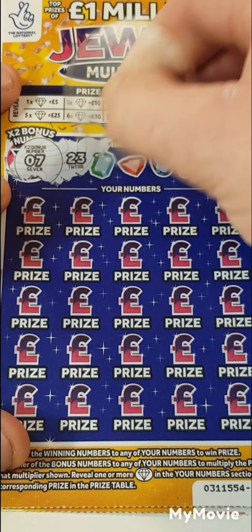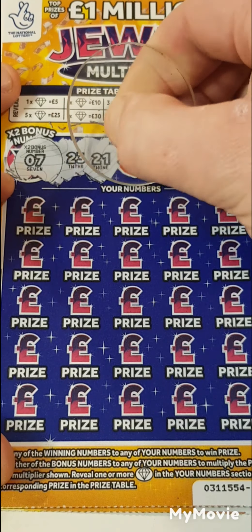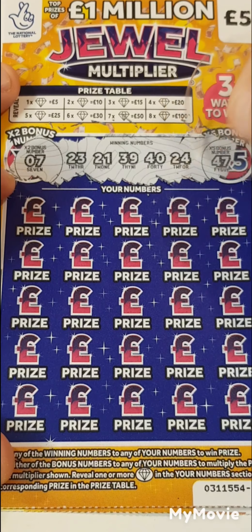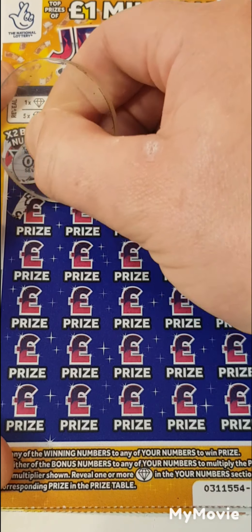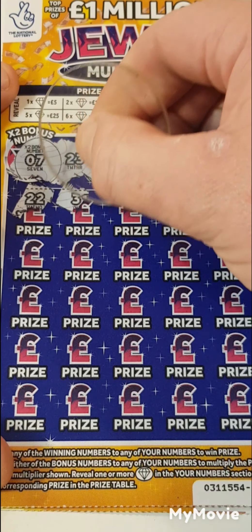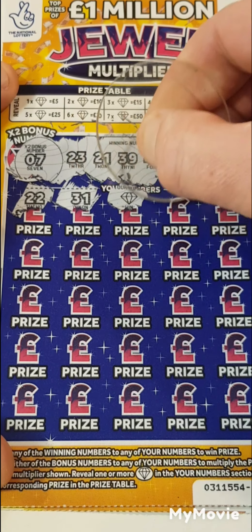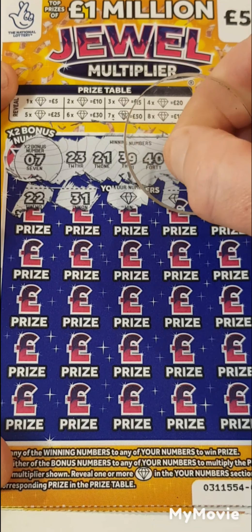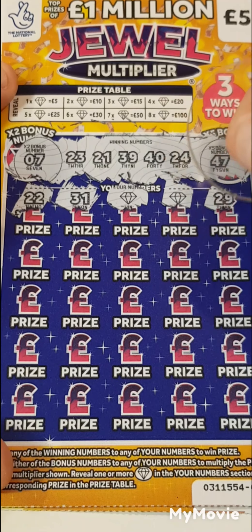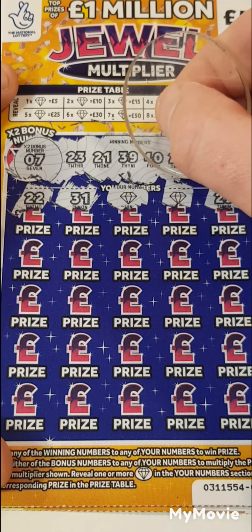For times two, we are looking for seven, twenty-three, twenty-one, thirty-nine, forty, twenty-four, and forty-seven. Times five: twenty-two, thirty-one. We have a jewel, so that's five pounds so far — nice. Two, nice, ten, twenty-nine, we needed thirty-nine.